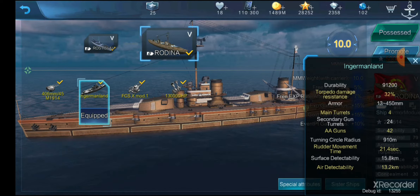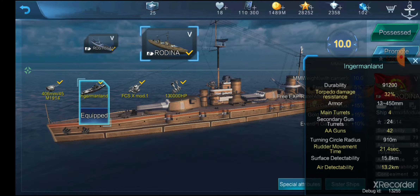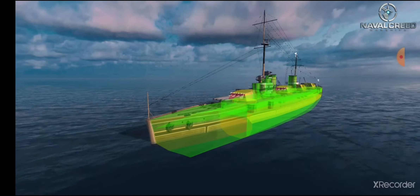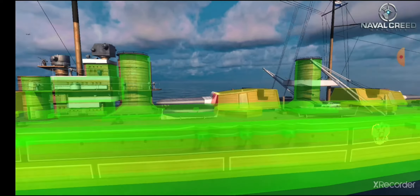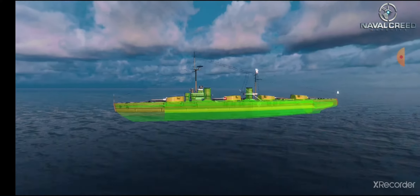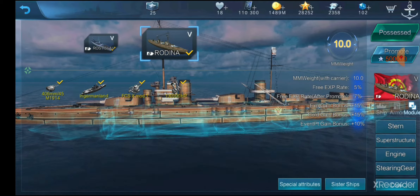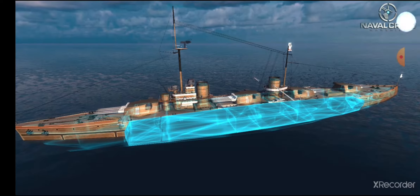32% torpedo damage resistance — not as good as Yamato at 50%, but 32% is still nothing to bat an eye at. Maximum armor of 450mm, with a belt of 300mm. That's about 12 inches on the belts versus 11 for Rostislav. The most armor is on the turret faces, not the sides, and the rest of the turret looks pretty squishy. It might be easier to take out these turrets than any others in the entire Dreadnought line. Don't get broadside — you still have a large citadel area above water, so you can be one-shotted if enough shells connect.